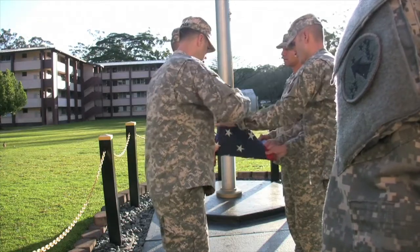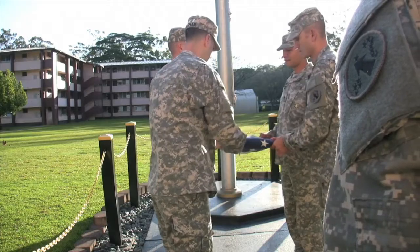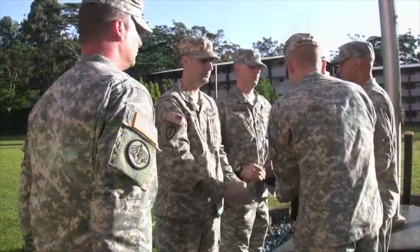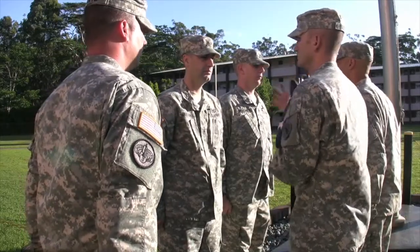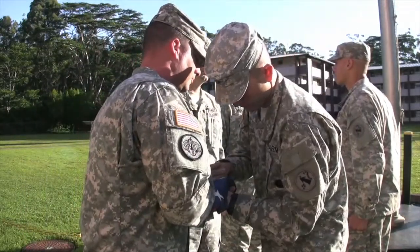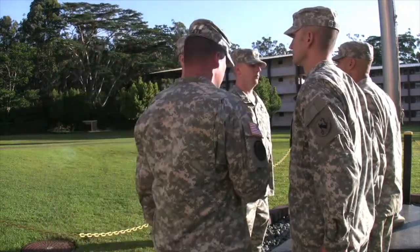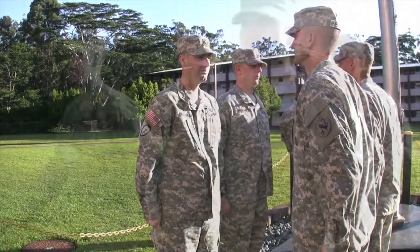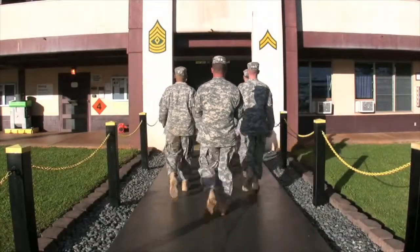Once the flag has been completely folded, the primary flag handler will have one hand on top and one on the bottom of the flag, while all other personnel's hands will be on top of the flag. The flag will then be passed from the primary flag handler back to the NCOIC, who will march through the formation, execute an about-face, and give the commands Ready Face, Forward March to bring the privilege back to the academy area.